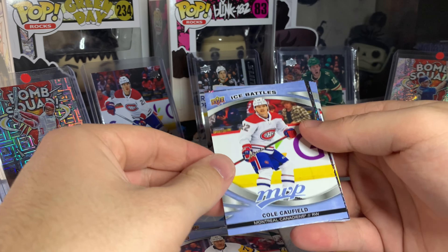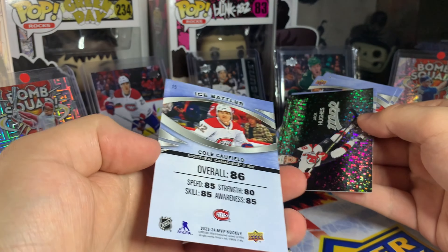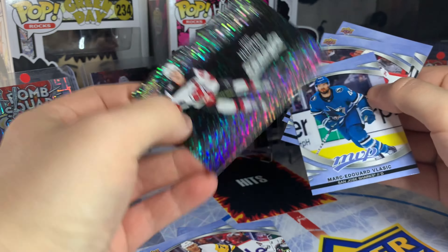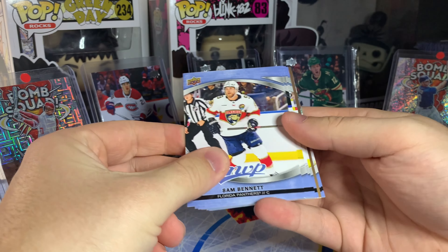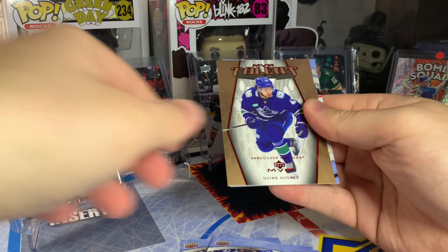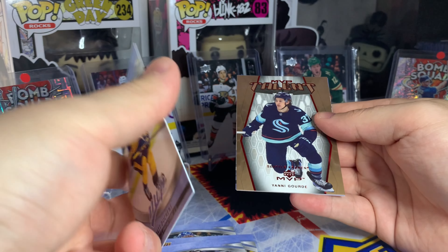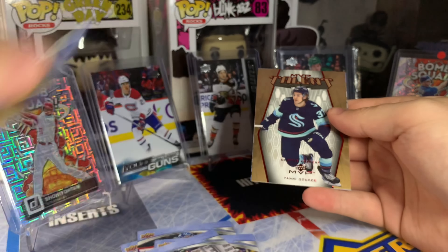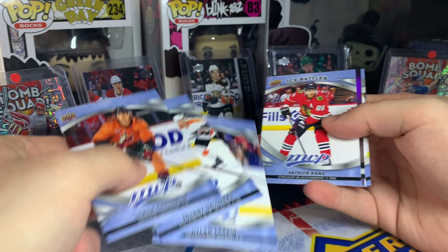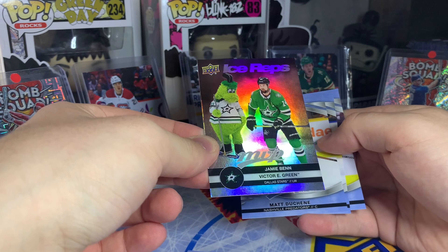Ice battles Cole Caufield — they have him at 86, seems a bit high. In behind, another Stars of the Rink — Jack Hughes. Brady Tkachuk at 88 — yeah, that sounds about right. MVP Talent of Quinn Hughes. Then ice battles Matt Duchene — 84, fair, maybe 82 — and MVP Talent of Yanni Gourde. Ice battles Patrick Kane — 86 overall at this point in his career seems fair. Another ice reps of Jamie Benn and Victor Hedman.